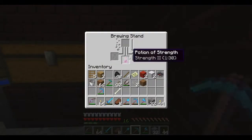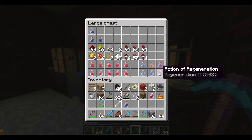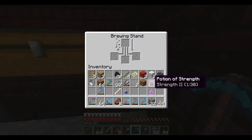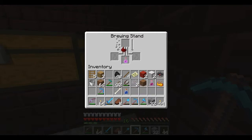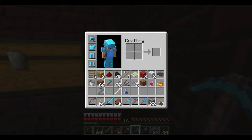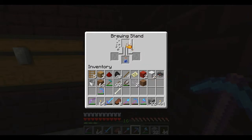Potion of Strength 2 is done - but glowstone shortens the time. Let's make another potion of strength and put redstone on it instead to get a long one, like we did with the potion of regeneration. Wait - it already is extended? The regeneration is only 22 seconds for tier 2 but we have a long one. That's what I want for the strength potion - a long one. So we want redstone and blaze powder with the awkward potion.